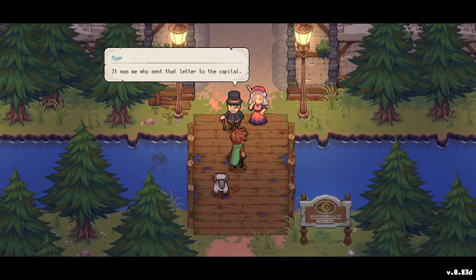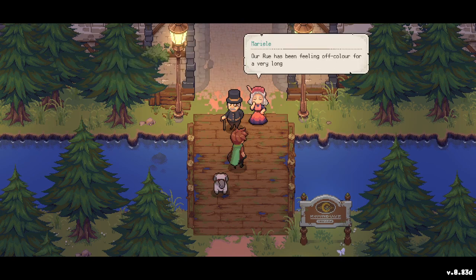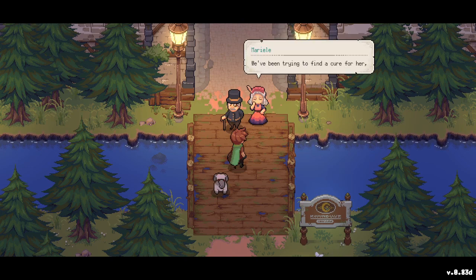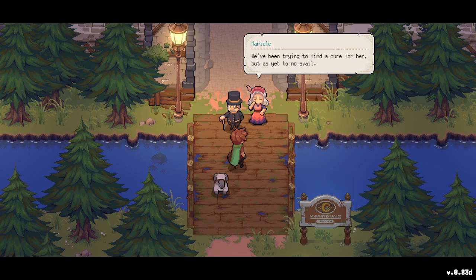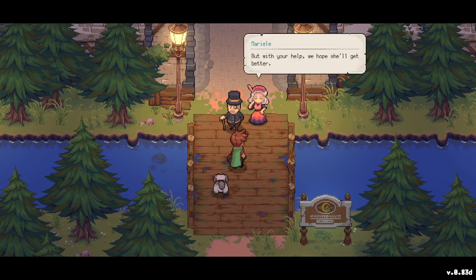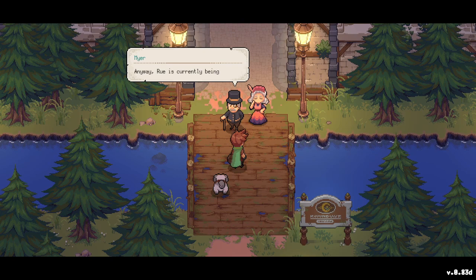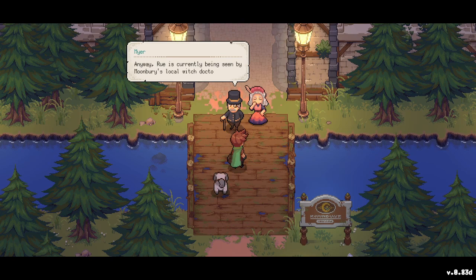It was the mayor who sent the letter to the capital. His daughter needs help — Ru has been feeling off-color for a very long time. They've been trying to find a cure but to no avail. With our help they hope she'll get better. Ru is currently being seen by Moonberry's local witch doctor.